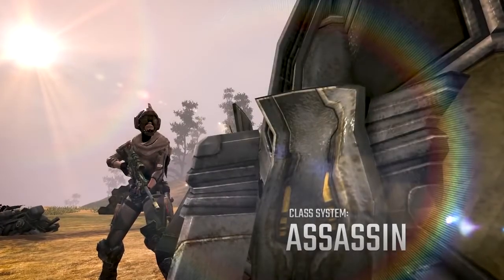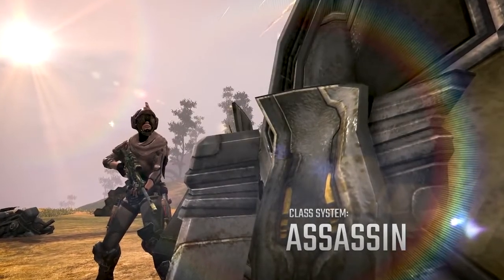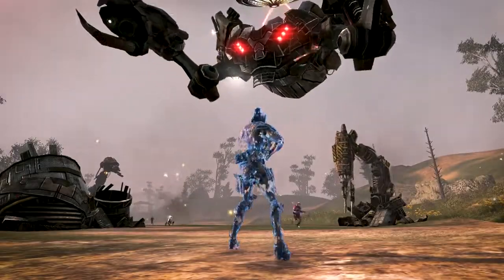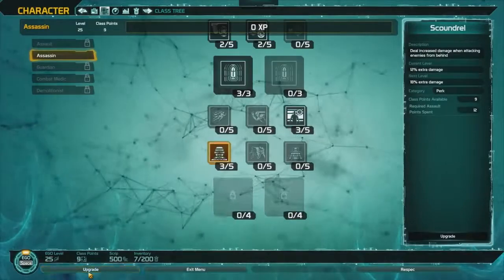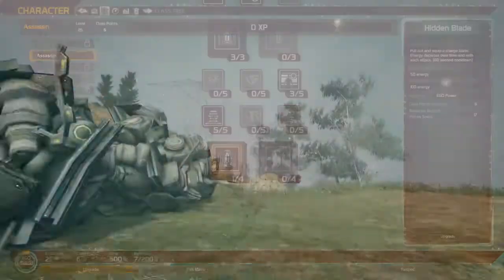The Assassin specializes in critical strikes and overall damage. Every Assassin is equipped with stealth, but to become a real cold-blooded killer, spend points on the skill tree to unlock additional abilities like Hidden Blade.